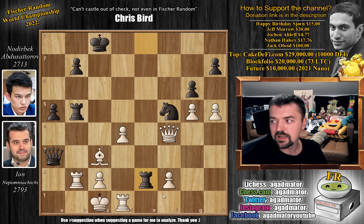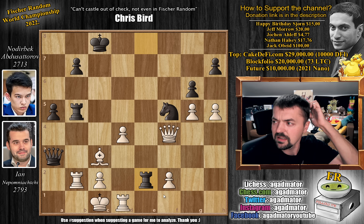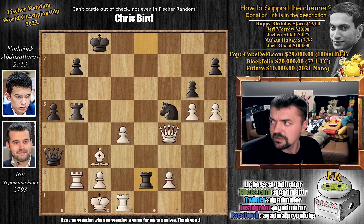Yet another victory for Nodirbek Abdusatorov, who is just destroying everyone. This is his third victory in a row against Jan, so he has 3-0 against Jan. He has 2-0 against Wesley — or rather a draw against Wesley, that 100-move game — and then four wins against Giri, and now the third win in a row against Jan Nepomniachtchi. Incredible stuff.